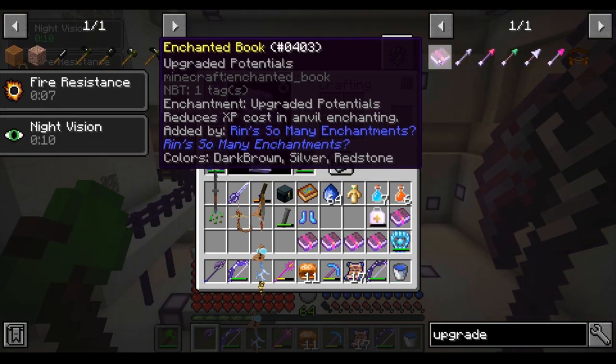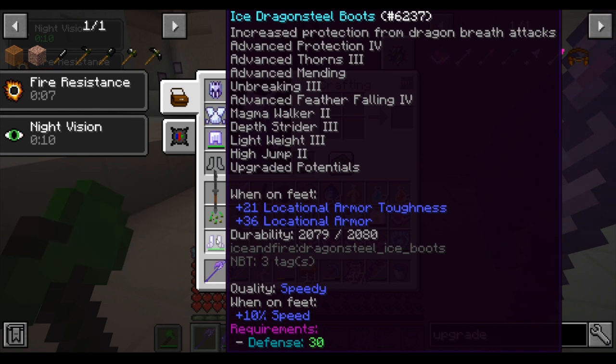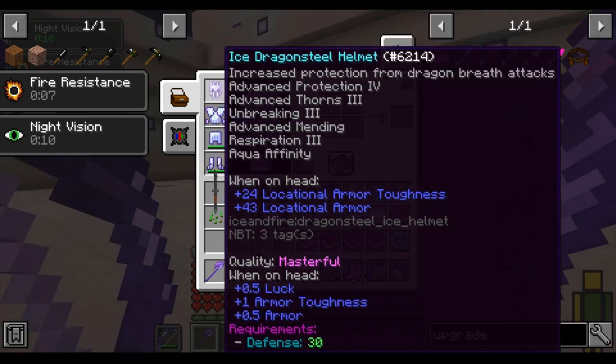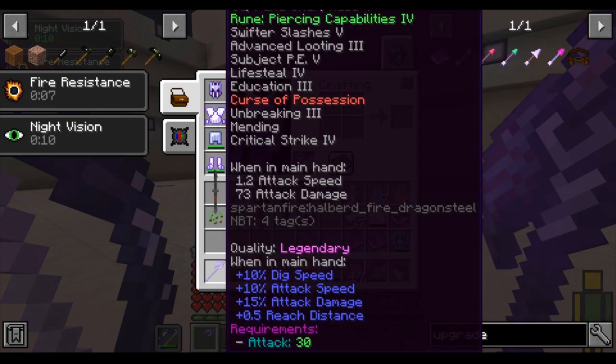Remember, you can always put Upgraded Potentials on the armor pieces as well so that the items look even more OP — because, let's face it, boots with 10 enchantments on them is quite the flex. You can get all of these armor enchantments from Librarian Trading or Dungeon Crawling, but RLCraft is still quite the grind. Knowing the best enchantments is nice, but acquiring them is the hard part. But I know you can do it, oh brave wanderer.